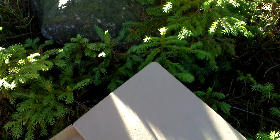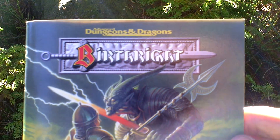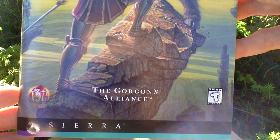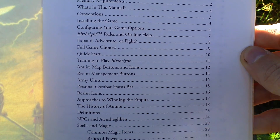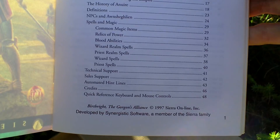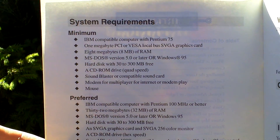So that's the map. And the last thing in the box is the game manual. It looks like this. Take a look at the table of contents. As you can see, about 50 pages.